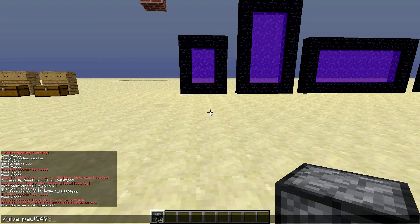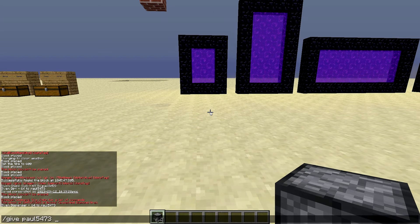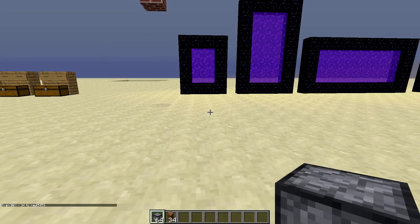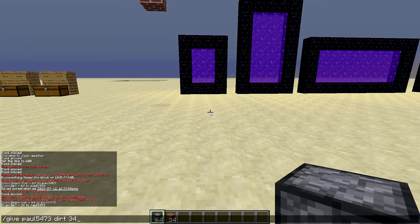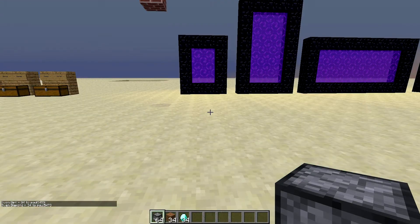But what you can do now is after putting your name in, you can actually put in whatever you want by name — so you don't have to know all the IDs of every single block. You could type dirt and then 34 and it will give you 34 of them. You could change that to diamond and it will give you 34 diamonds.